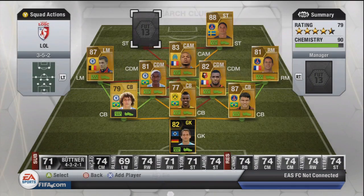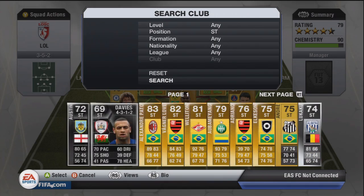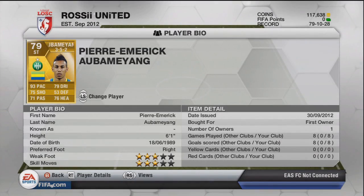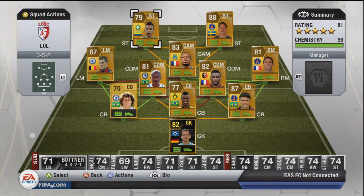He links nicely with the other striker up front, which is Pierre-Emerick Aubameyang — or something like that. I got him in packs so I thought why not put him in there. He's got 93 pace and is actually a really good player. As you can see, played 8, scored 8 — this is a very high-scoring team. You don't concede many goals and you score a lot of goals.